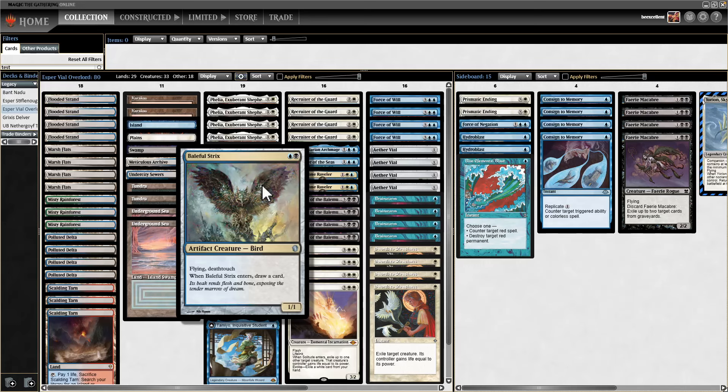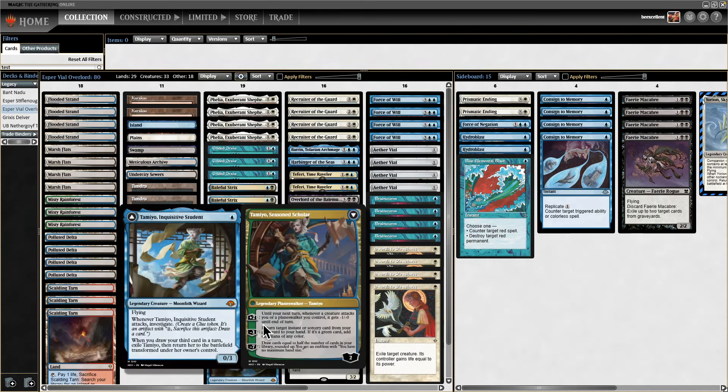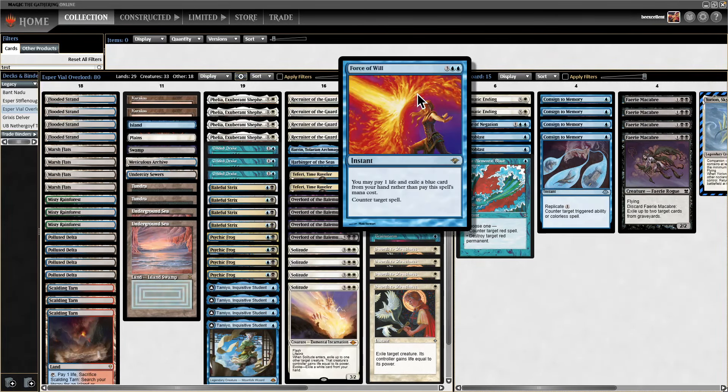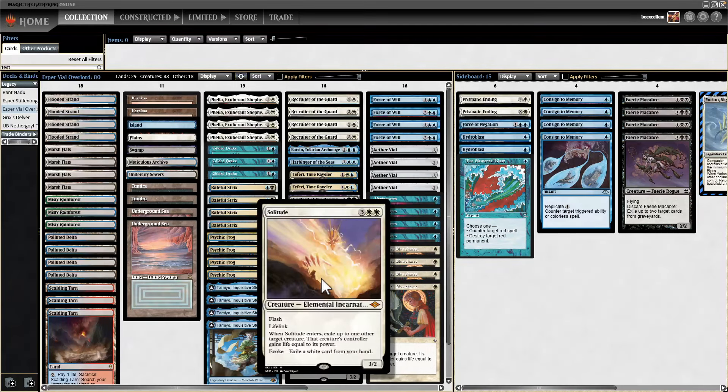Baleful Strix is amazing right now, assuming we don't run into Orcish Bowmasters, which is probably at an all-time low in terms of play. Because this is a blue-black deck, we have Psychic Frog — I think it's just a slam dunk, you should be playing it if you can. We also have Tamiya, so we have a ton of blue cards to pitch to our Force of Wills, giving us a healthy blue count even though we're playing a lot of non-blue cards.